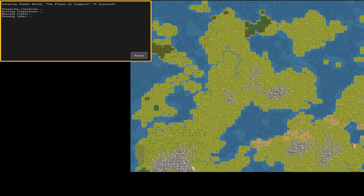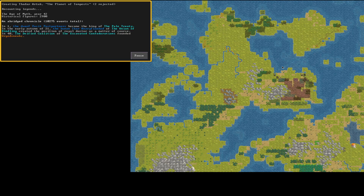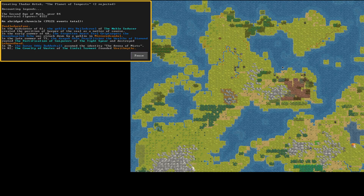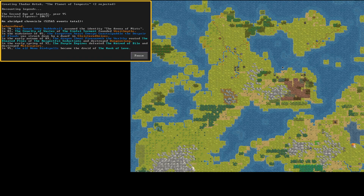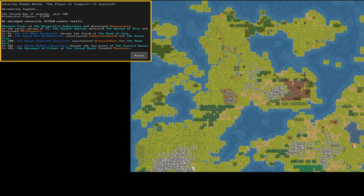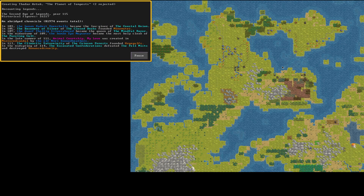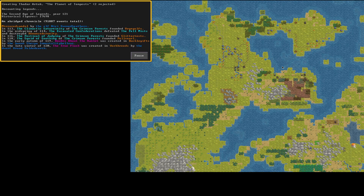The cool thing about Dwarf Fortress is it literally tracks every character, every major item created, every artifact, all the civilizations — you can see them scrolling in the top left. Forgotten beasts struck down by goblins, where it happened — all these things in the world as it generates. We're going 250 years; we're in year 105, 107, 110 — when it gets to 250 we'll load our fortress.